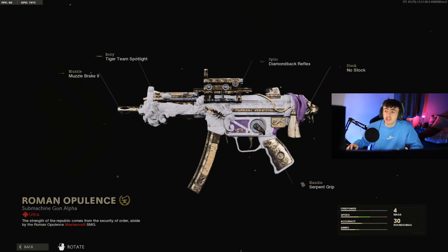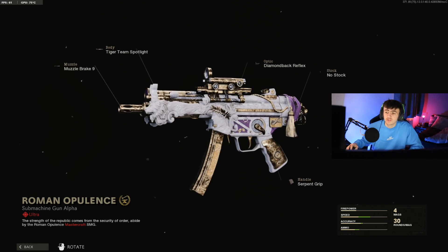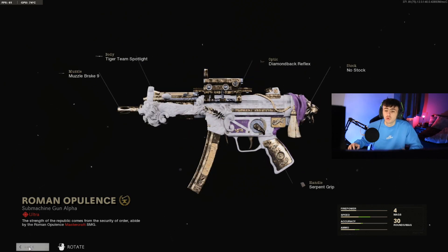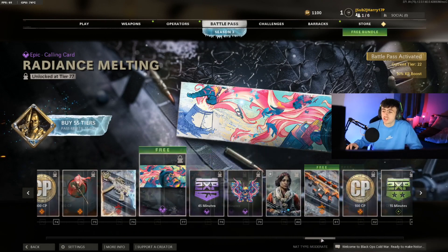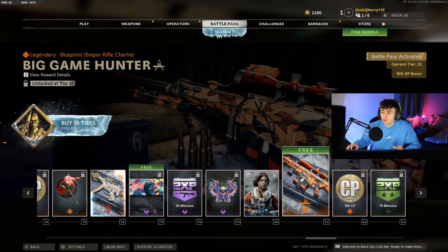Just want to point out — this isn't free, but another example of the great skins we're seeing in this Battle Pass. It's an MP5 skin and it looks super, super clean. Not really something we usually see in the Battle Pass — we don't really see these cool skins. Next up is going to be another calling card with a nice cartoon artwork. The artwork on these calling cards is actually very clean this season, which is really, really nice.